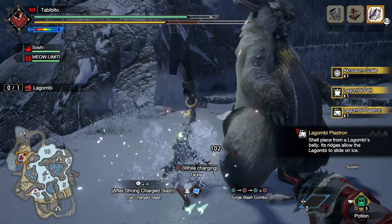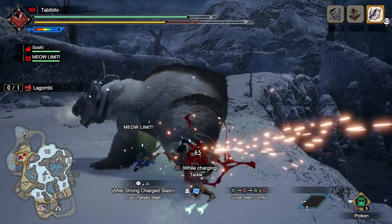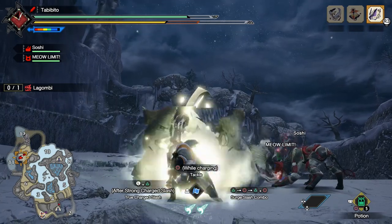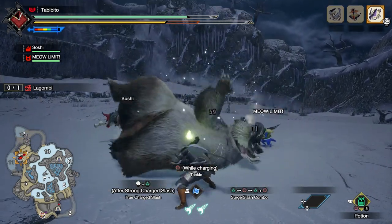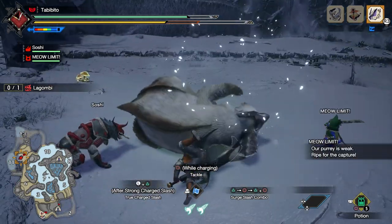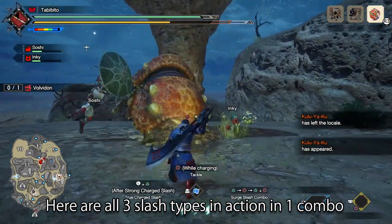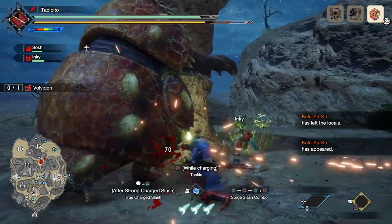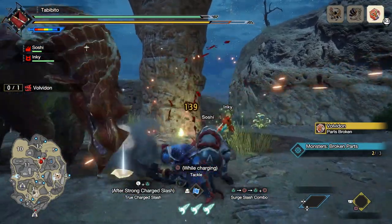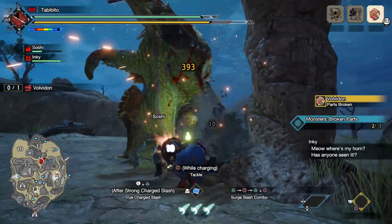Speaking of the Rising Slash, this is an upward strike that is great for hitting high targets. If you do a triple Rising Slash combo, the third slash actually hits twice and feels extra satisfying if you successfully use it to bring down an airborne monster. It also has an added part breaker modifier, which is great for softening monster body parts. To summarize: if you want fast strikes with higher damage, use Falling Slash; if you want super armor or need to change the direction of your attack, use Vortex Slash; and if you want to break parts more easily, use Rising Slash — especially the third part of the Rising Slash combo.